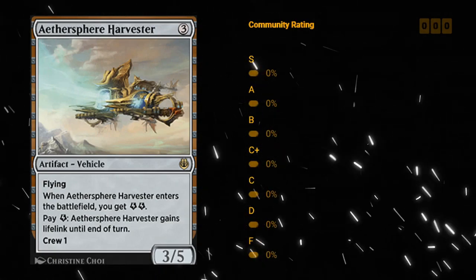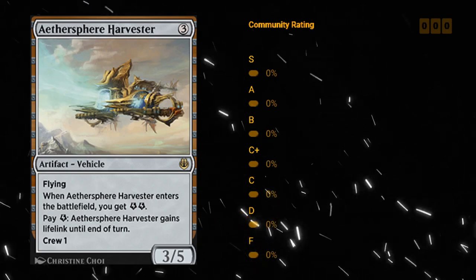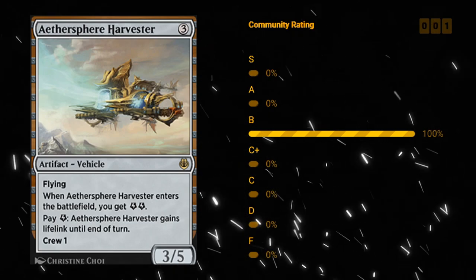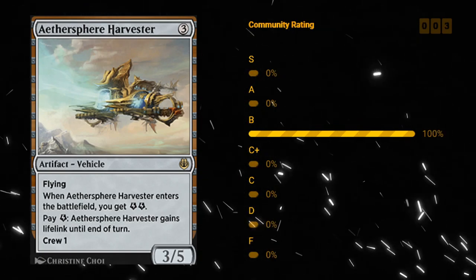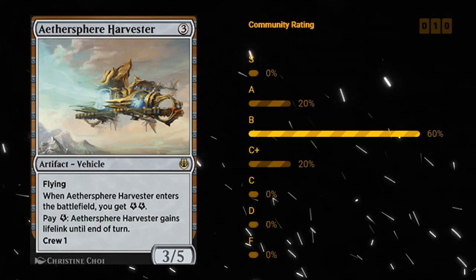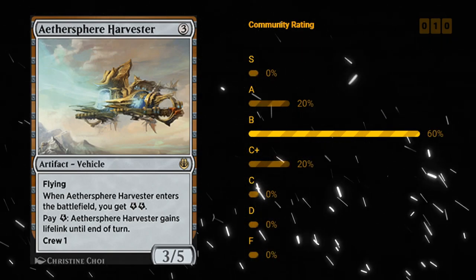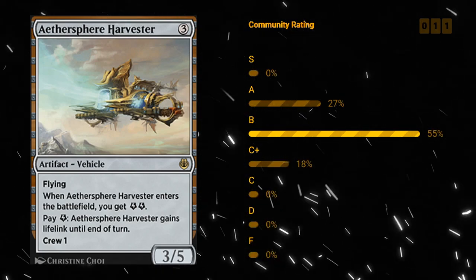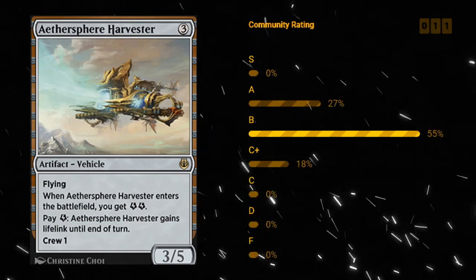Aethersphere Harvester — a three mana rare vehicle, a 3/5 flyer with a crew cost of one. Just a quick side note about vehicles in general: you're allowed to tap multiple creatures to crew a vehicle even if they exceed the crew cost. You can also crew a vehicle that's already tapped — that's also totally fine.